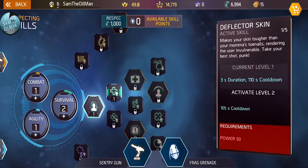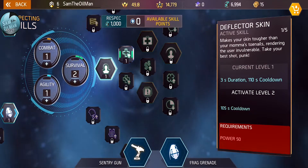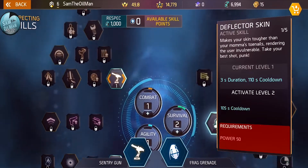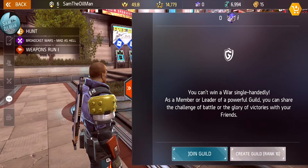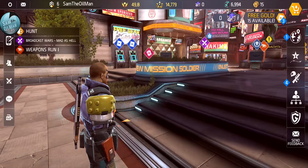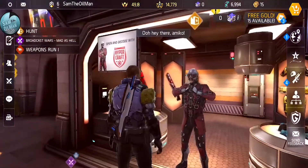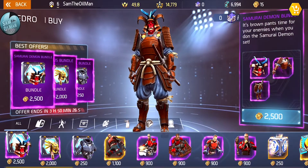The skill tree branches - combination skills require agility level 6 and power 70, or combat level 6 power 70, or survival level 6. Square nodes are passive, triangle nodes are active. You can have two active skills - I've got the turret and grenade. I don't have the deflector shield; the turret and grenade seem awesome enough. Here's the guild screen - I'm going to wait for someone to comment first. First person to comment with a guild to join, I'll join it. I'll stay for at least a while and longer if it's good.